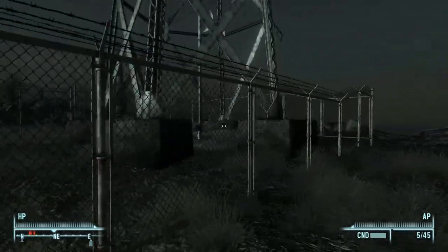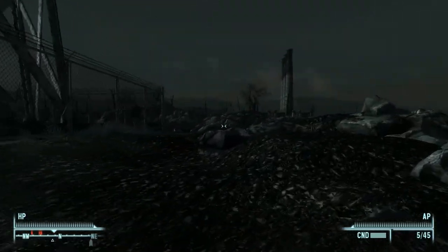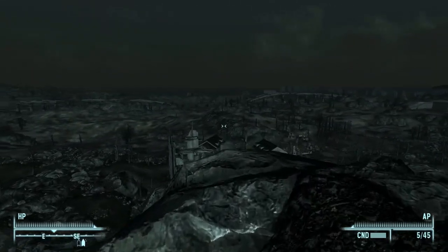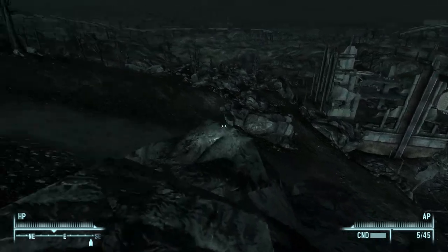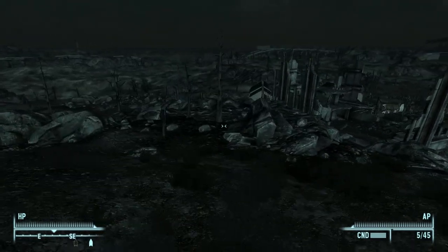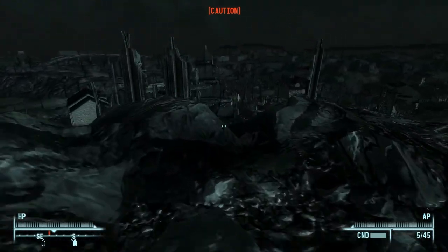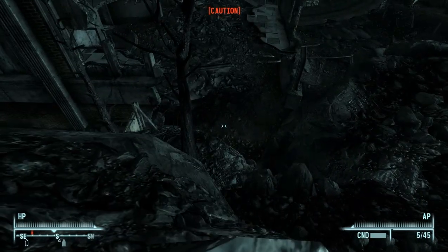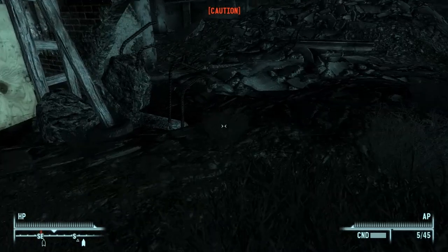There's a spawn point for random encounters by the water tower, and whatever it is this time is hostile, but I have bigger problems. There's the building where Arkansas has his sniper nest, and he has a pretty clear view of the whole town. But if you come around the back of it, there are walls that obstruct his line of sight. I'm in caution, not danger — somebody knows I'm here, but they don't know where I am. Just make sure that when you drop down, you're inside the fence, or else things will get very exciting very quickly.